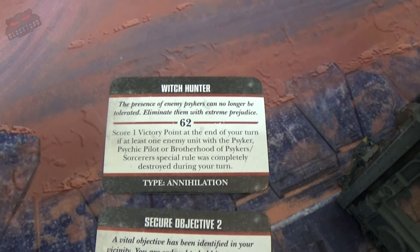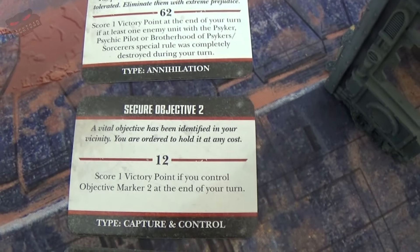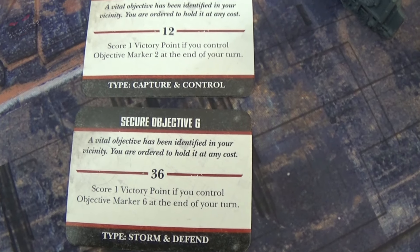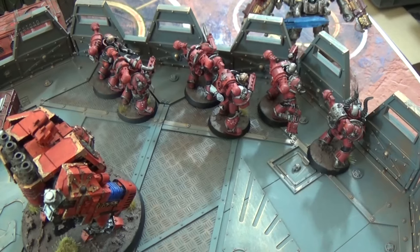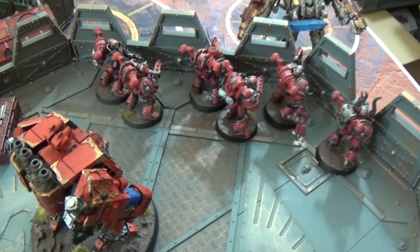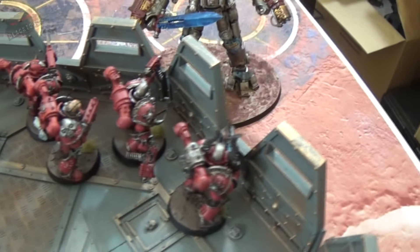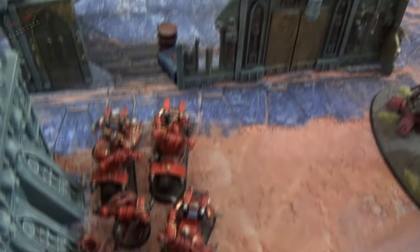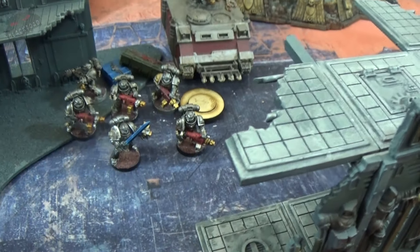As the Chaos forces surge forwards, they are ordered to kill the Witch, secure objective two — control the tower — and take down the Space Marine statue at objective six. In their movement phase, the Hellbrute pushes up to fire plasma shots. The squad lines up along the defence line. The Renegade Knight goes roaring forwards towards a Rhino. The Chaos Lord, a bike squad, and the Possessed charge through the ruins towards the Grey Knight squad. It's going to get bloody very quickly.